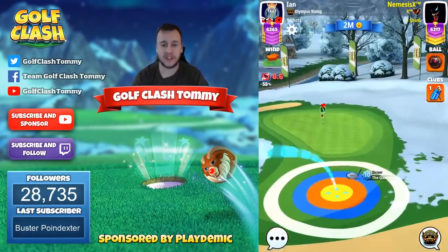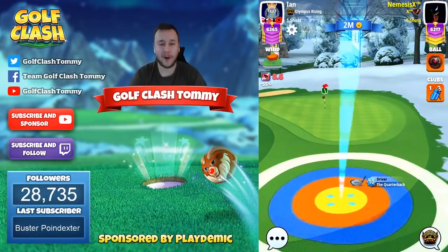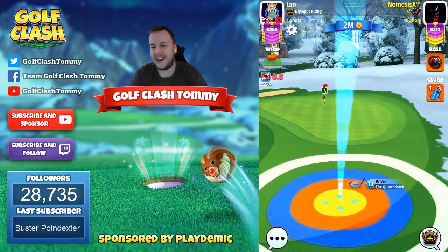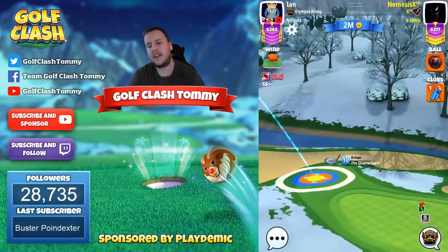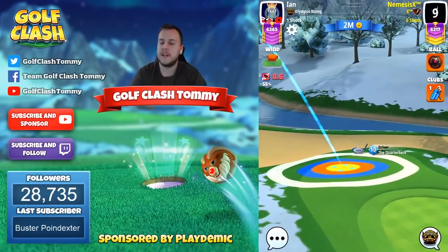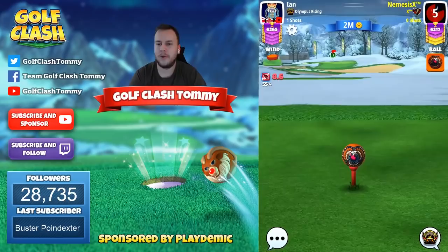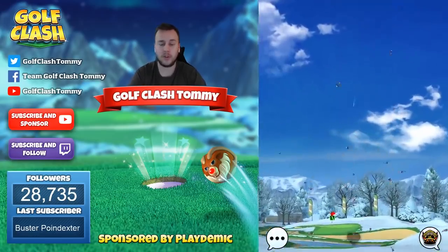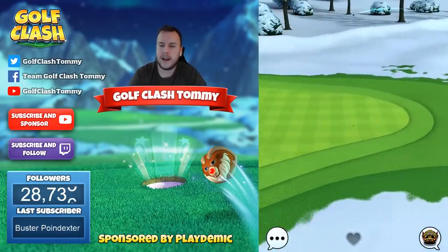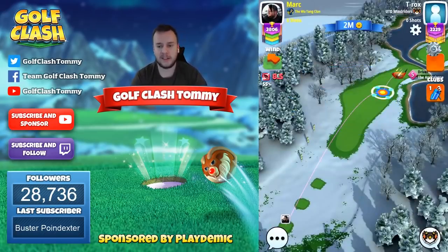I've already dropped that shot on stream with the same type of adjustments — I know it works, it's not just a one-time thing. But the rough bump here can get inconsistent because they changed the fairway at the bottom. Going with the rough bump is easier as the ball gets a pretty nice roll toward the pin. Going for the direct bounce can be pretty inconsistent — you have to rely on both the first and second bounces being good. In the end it's going to be a birdie hole for many, and a hole-in-one every now and then would be great.